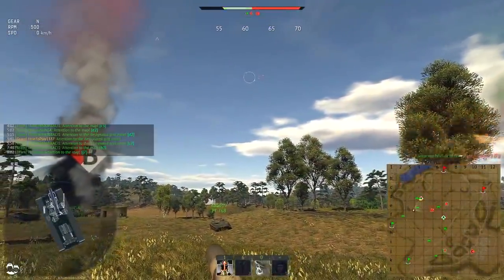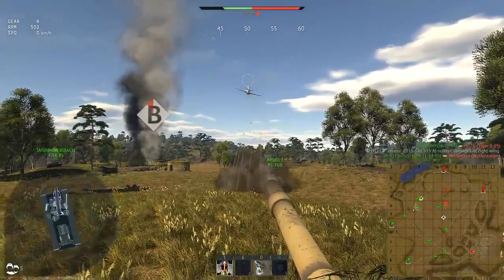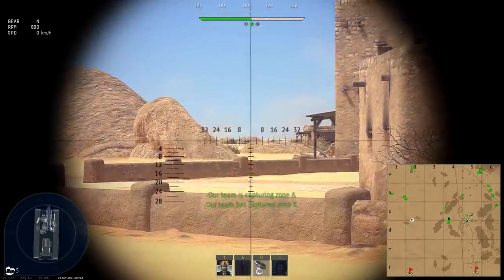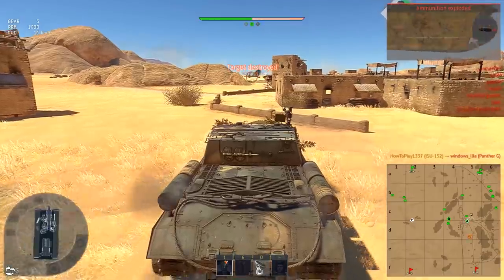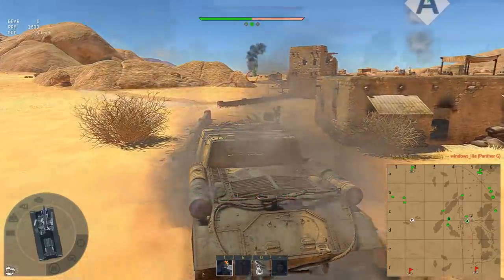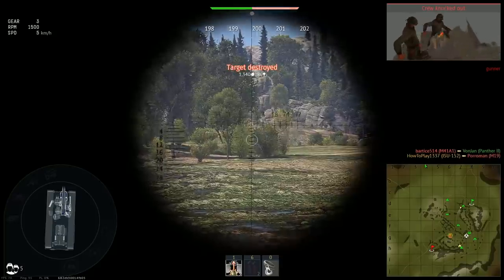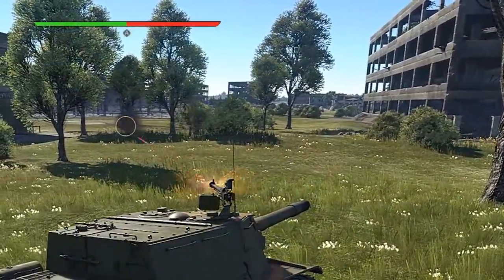This big, heavy vehicle that doesn't move much might look like an easy target for planes. In this case the high-caliber machine gun is very useful — unlike the main gun, it rotates in all directions, which also makes it the only weapon available when the vehicle is immobilized. It can also be used to compensate for some downsides of your shells: for example, to destroy very light ground targets when the APHE fuse won't activate, or to remove small bushes between you and a target that might detonate the HEAT shell too early.